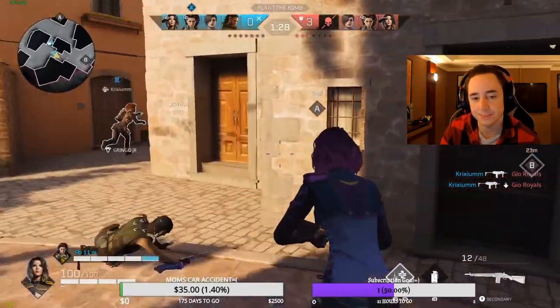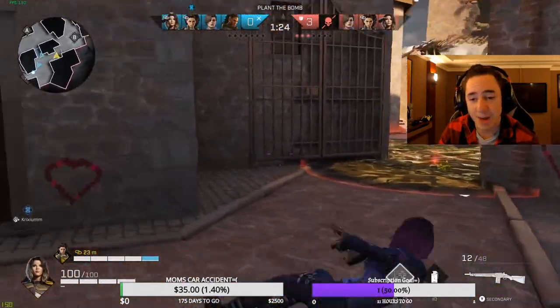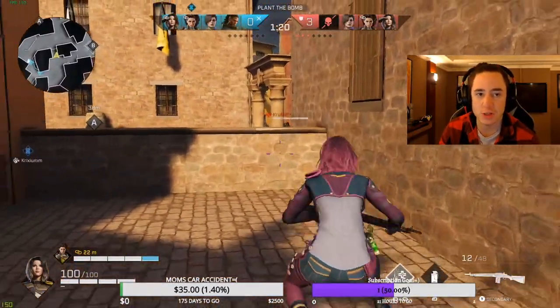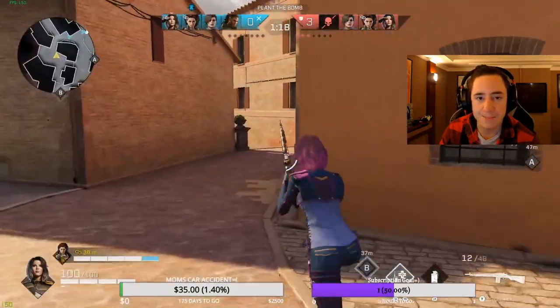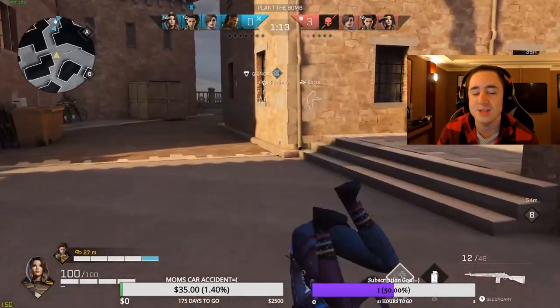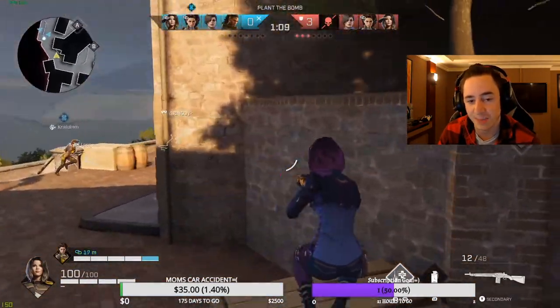They're calling for an instant back, then saying they got their pick and want to go A now. This is actually the better time to do it — now you can afford that plant. It would be better if you had picked one of the other people, because the Fixer isn't necessarily a massive problem. He's great at holding long control, but he's not necessarily great at helping to retake the site, which is their problem.